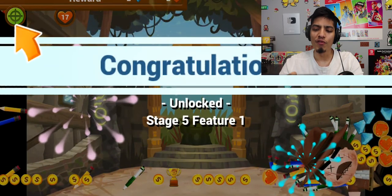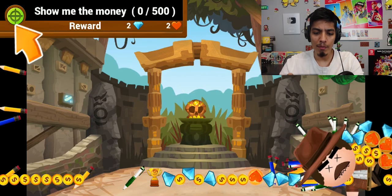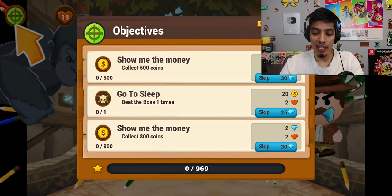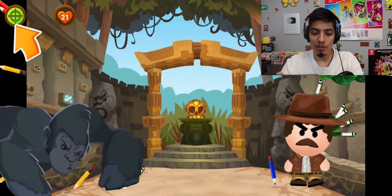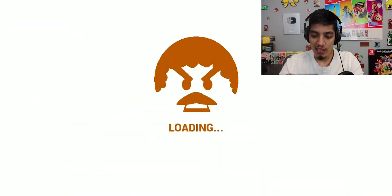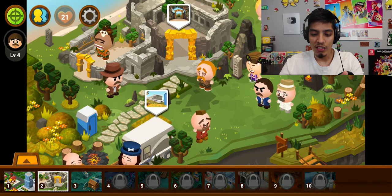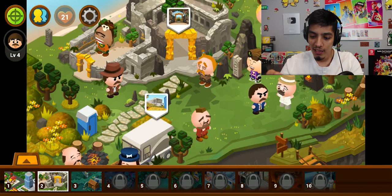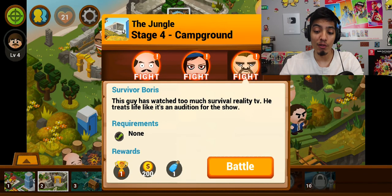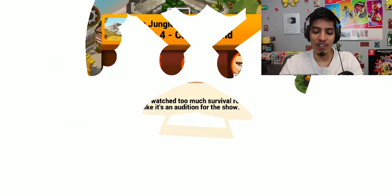Already level four, stage five. You get objectives so you get rewarded — that's pretty cool. Let's go back to the map and beat up someone else, I'm tired of Montana Joe. Oh, this guy looks mean — should we fight him? Survivor Boris — this guy watched too many survival reality TV shows and treats life like an audition.